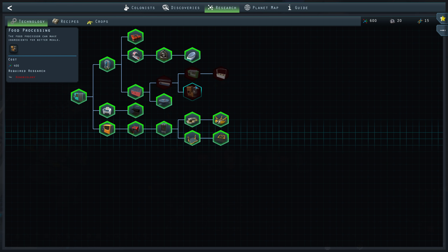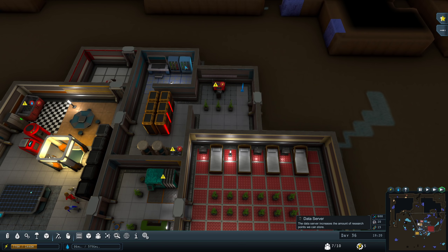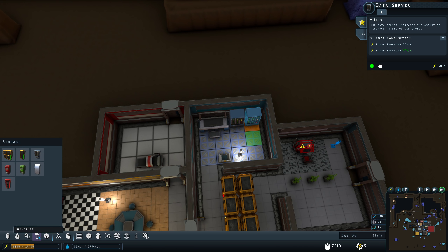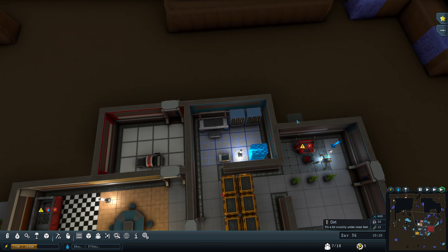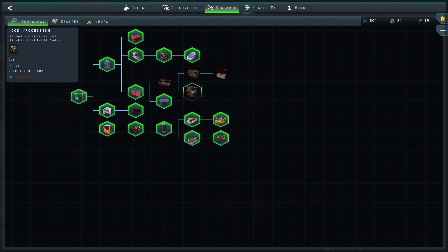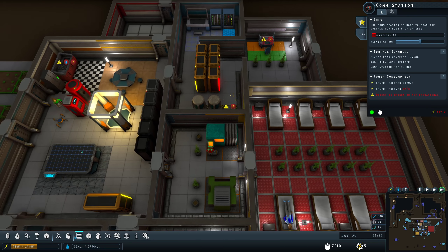We have 600 research saved up. I need one more data server — I need it in order to store a little bit more research to get the last aeroponics tech, because it requires 750 which is more than the 600 max I currently have. But with three data servers, you should be able to research just about everything.